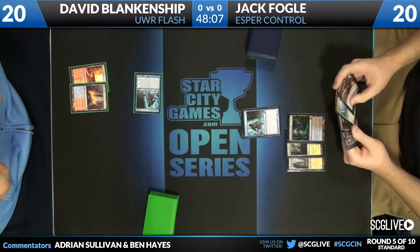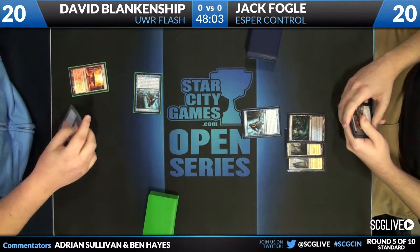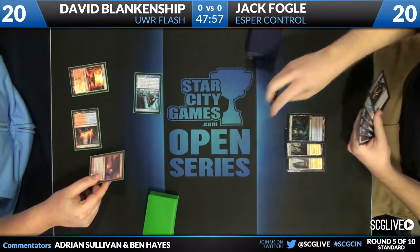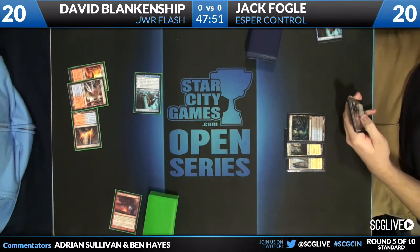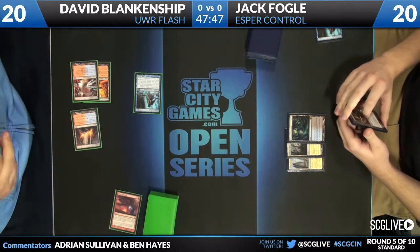Yeah, I think it's something you get used to, and then that just becomes how you draw your cards. Pillar after combat, the blocked Augur dies, taking a total of three — one from the other Augur and two from the Pillar. David takes two from putting his land into play tapped. Steam Vents. And we see a second Augur.